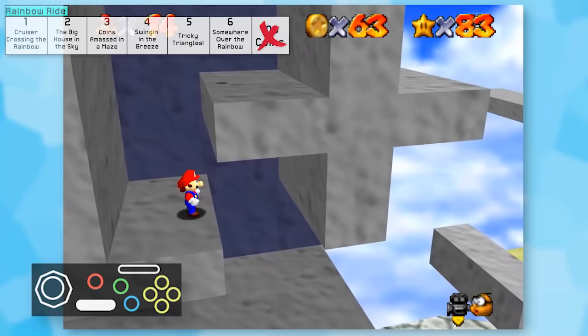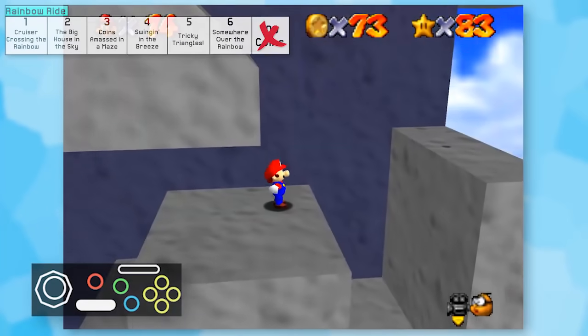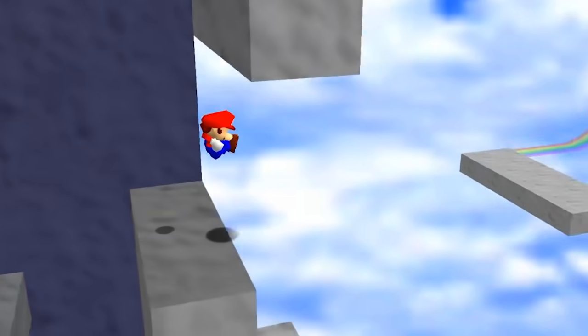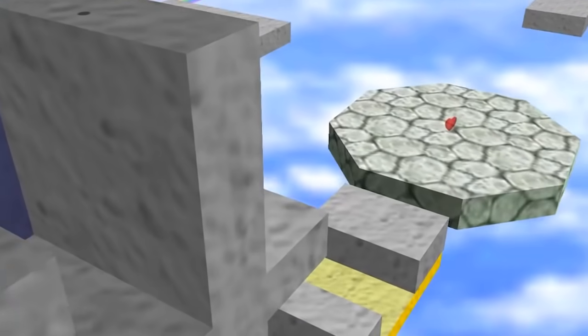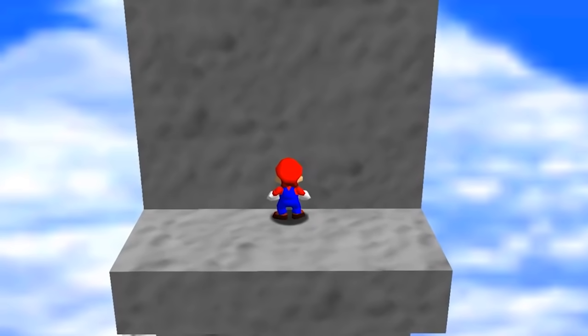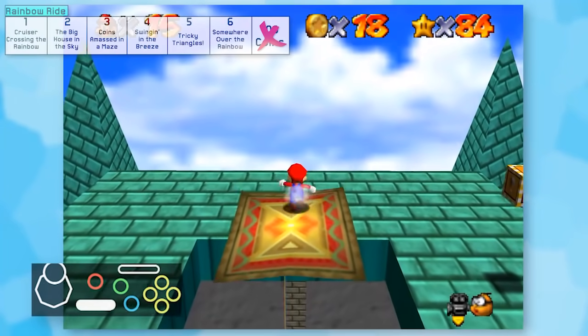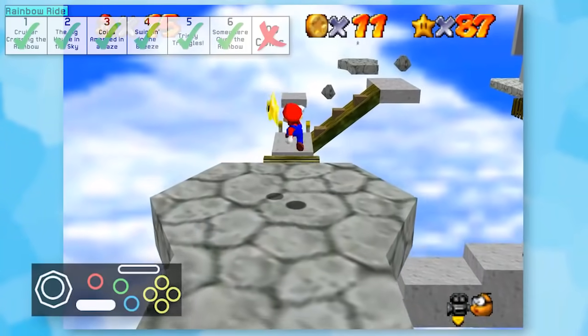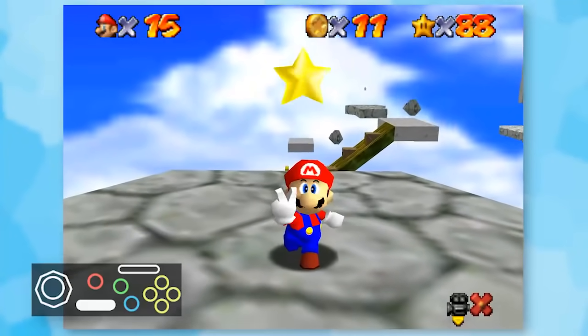I decided to go for the red coins instead. I had to make a lot of blind jumps to get them, but it really wasn't that bad. I do apologize that my footage might be a little choppy for the rest of this video - I've been having computer issues where my recording software stutters every once in a while. The rest of the stars were pretty simple to knock out. Tricky Triangles was the toughest one, but honestly, we're ready.